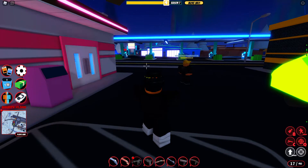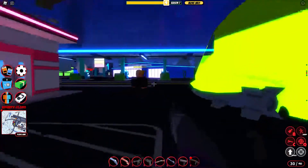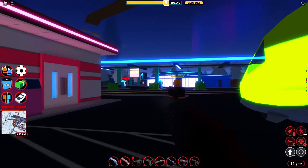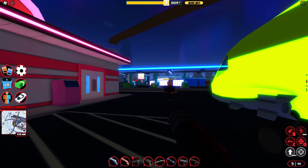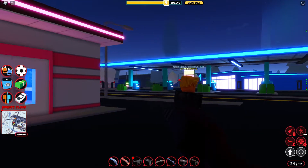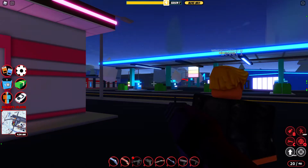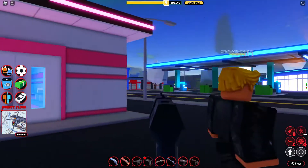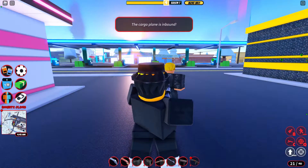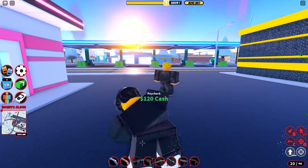The final gun is the AK-47. It also holds 30 ammo and does six damage. It does spam, but the boss gun spams way faster. The AK-47 is better for damage, but if you want spamming, go with the boss gun.